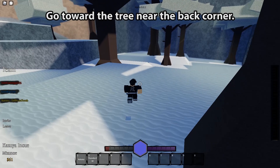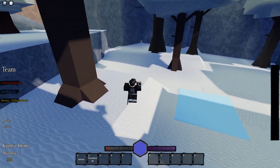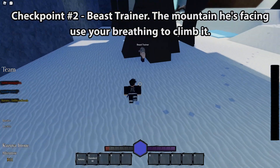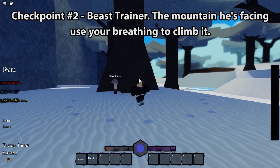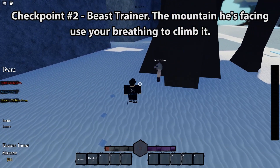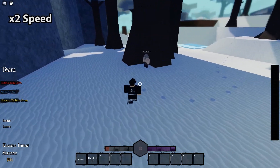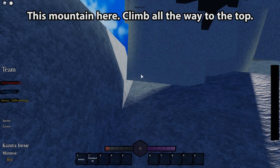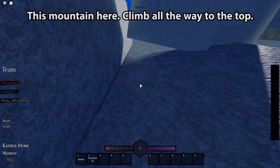Go towards the tree near the back corner. Checkpoint Number 2: the Beast Trainer. The mountain he's facing — use your breathing to climb it. This mountain here, climb all the way to the top.